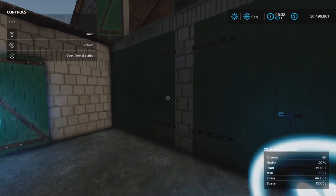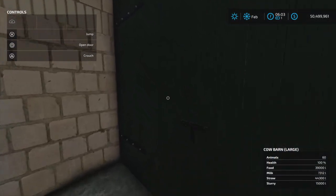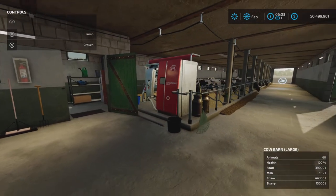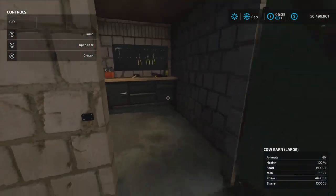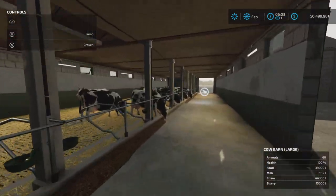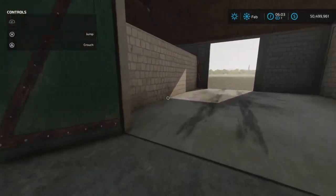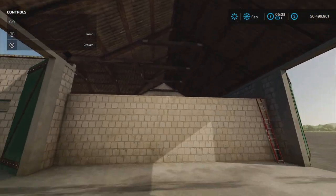Here's the animal dialog — 60 cows. There are two doors going into this area. The milk loads here, so you don't have to go inside for the milk. But you do have to go inside for the feed area — feed and straw go in here, we'll show you that in a moment.